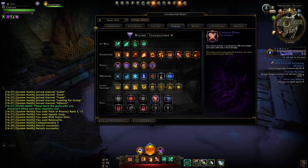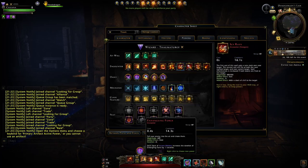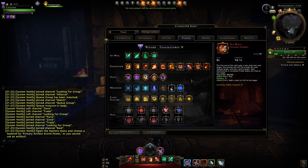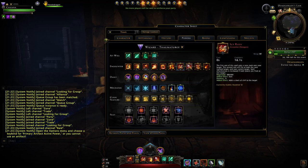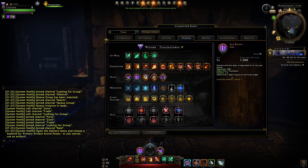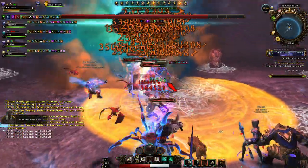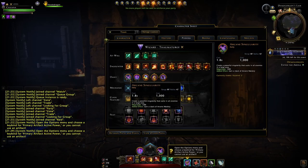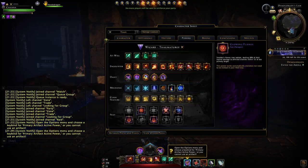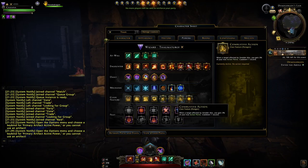If you are the only wizard in the run, I'd highly recommend running Ray of Enfeeblement on tab, and then run icy rays there instead of entangling force. Otherwise, if you have multiple wizards and the other wizard is going to use ray on tab, keep chilling cloud all the way. For single target, it's generally ice knife. If you're running a boss fight with a bunch of adds — like the first boss in MToss — you do not want to use ice knife on the boss. You'll lose damage; instead, use arcane singularity combined with glowing flames, direct flames, and combustive action.